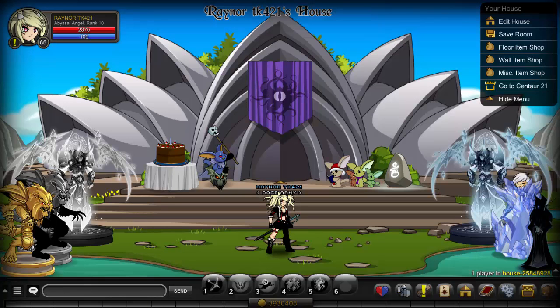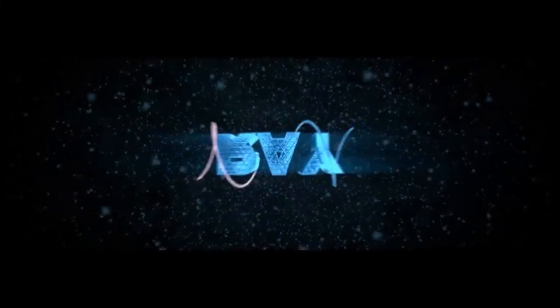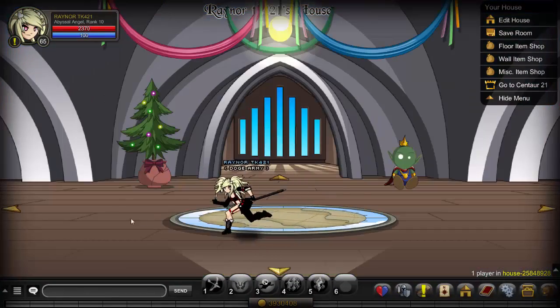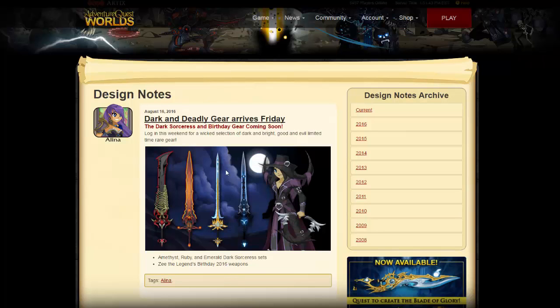Let's get right into the video and I'll show the blades to you guys. Alright ladies and gentlemen, welcome back to the video. So we're going to hop right into the design notes here. These design notes were posted today, August 16th, as I'm recording this. The title of these design notes is Dark and Deadly Gear, arriving on Friday. The theme of this shop is for Zee the Legend's birthday 2016.